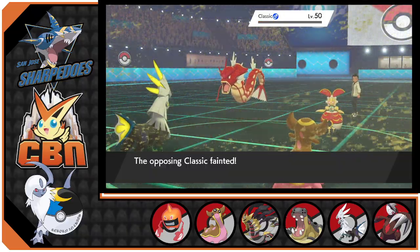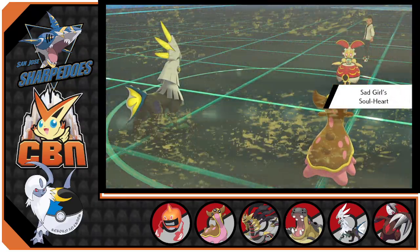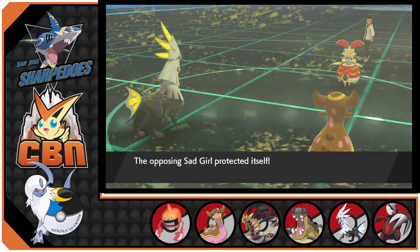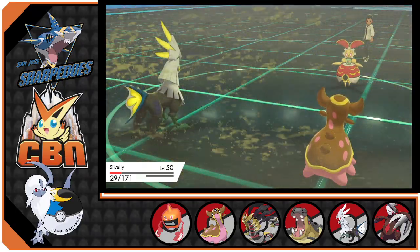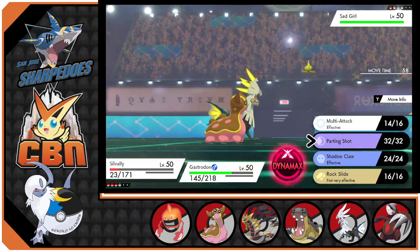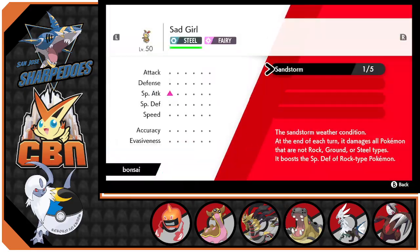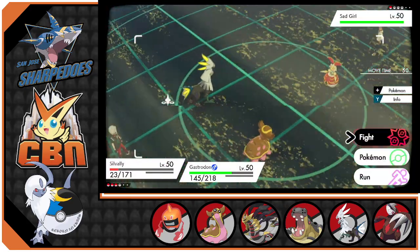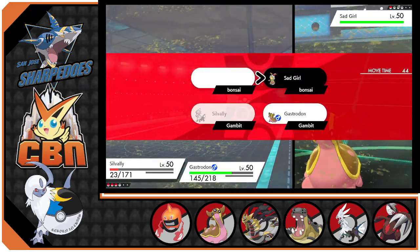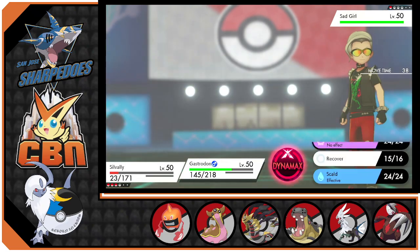Okay, so we got Magnezone now. We're going to do Multi-Attack into Gyarados since he already protected, and then we're going to do Superpower into Magnezone. Excadrill kills Gyarados. All right. There's one special attack boost. So we're going to use Parting Shot — yeah, we're going to Parting Shot.